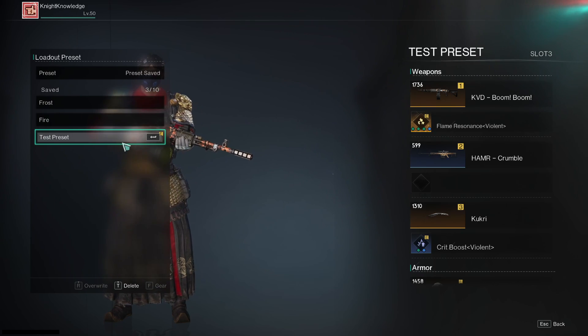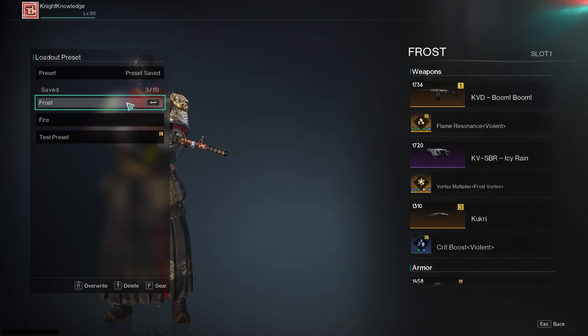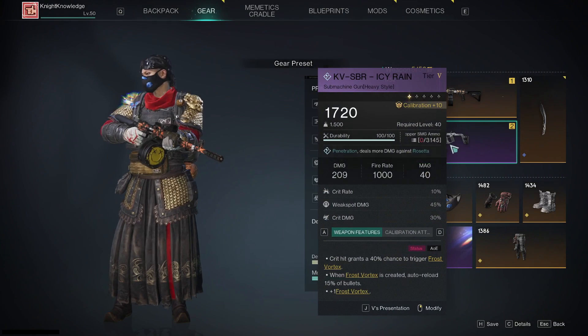Once you have the loadout set up, to switch, pull up the save option, click on the loadout, and actually select gear or press F, which will switch everything for you. It's a weird wording, but that's how you switch.